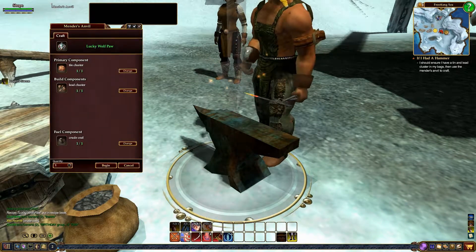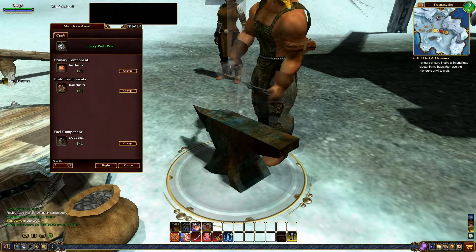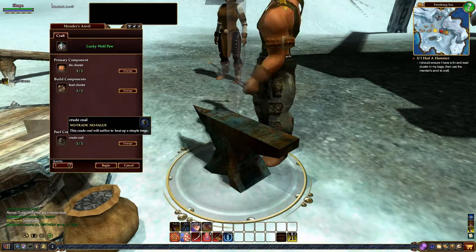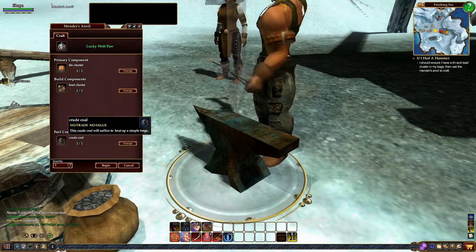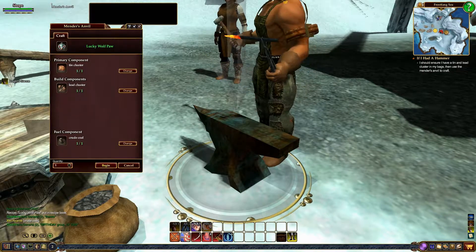Now this is the recipe that shows that you need one tin cluster, one lead cluster, and one crude coal. You're always going to need some kind of fuel component when you're making your stuff. Different components for different tiers, different components for different trade crafts. So go ahead and hit Begin.